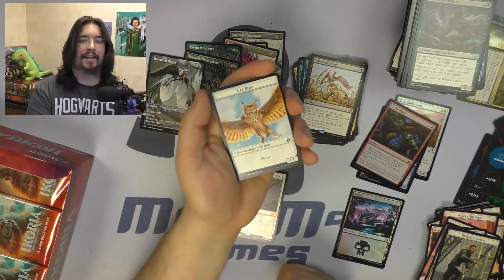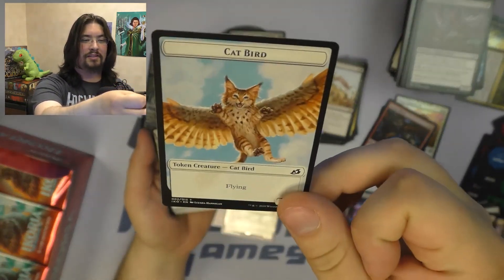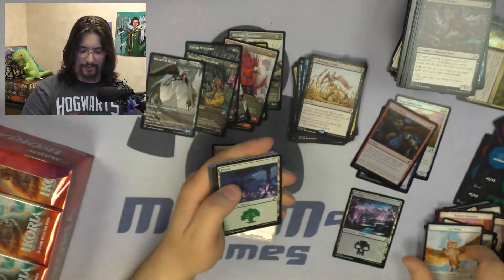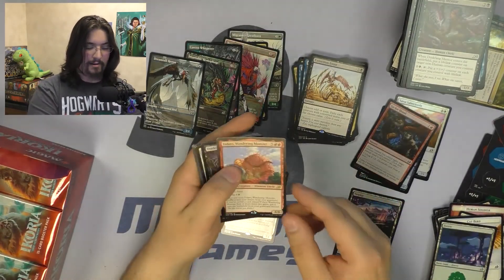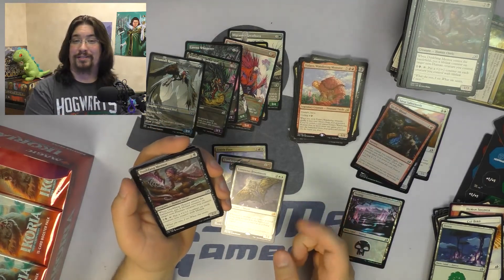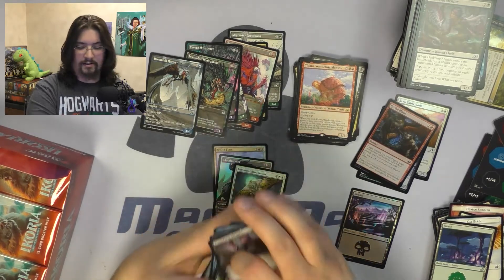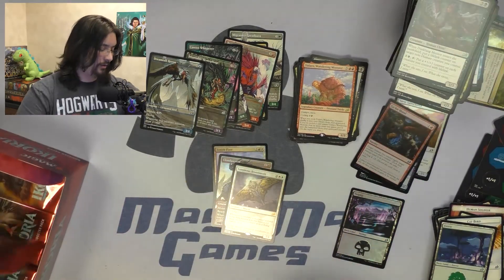Pack twenty-one — the token in the pack is the Catbird. Just look at how pretty that Catbird is. The rare is Yadaro Wandering Monster — the Dirtle Turtle. I love the Dirtle Turtle. No alternate arts in the pack.